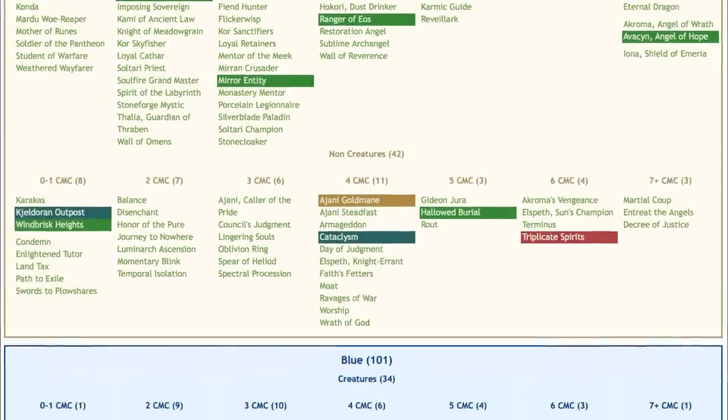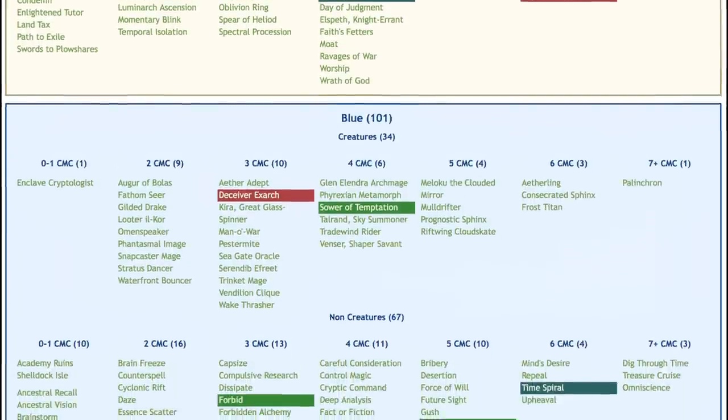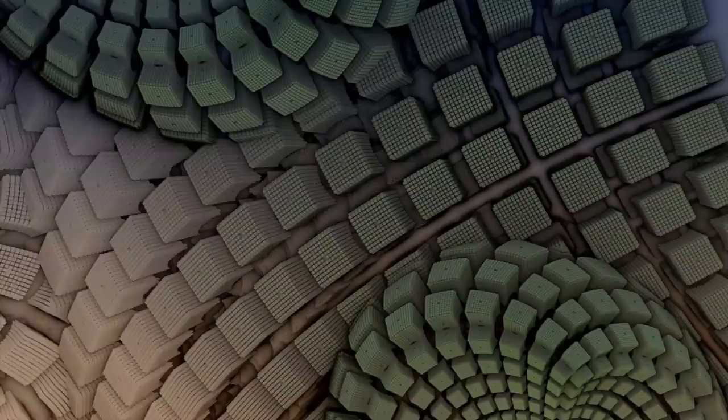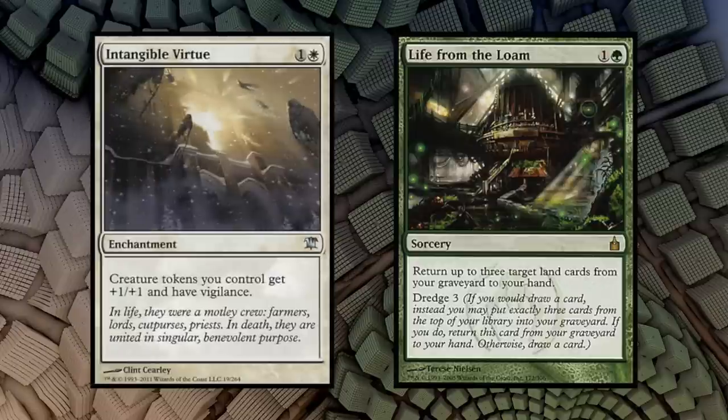If Rakdos is supposed to be aggro but it has six one drops and 47 two drops, then something needs to be done about that. If you are using cubetutor.com — and quite frankly you should be using cubetutor.com — just click on the view curve option for your cube. By including cards like Life from the Loam and Intangible Virtue, you are giving your drafters a very clear direction on what they can expect from your cube, even when drafting it for the first time. But you need to be careful not to include too many cards like this, which only really fit into one strategy.